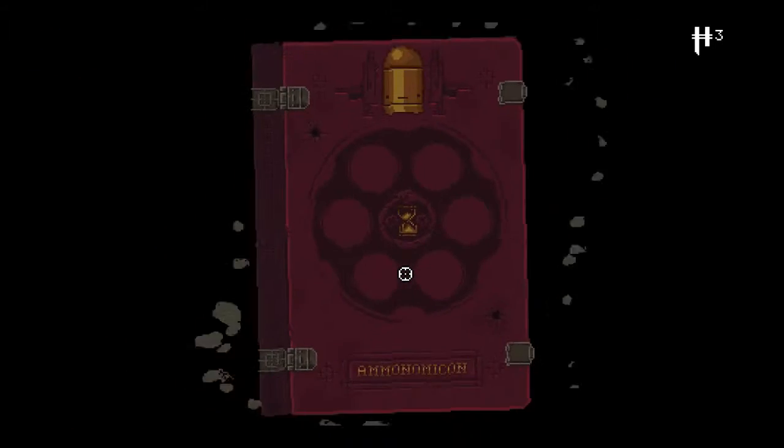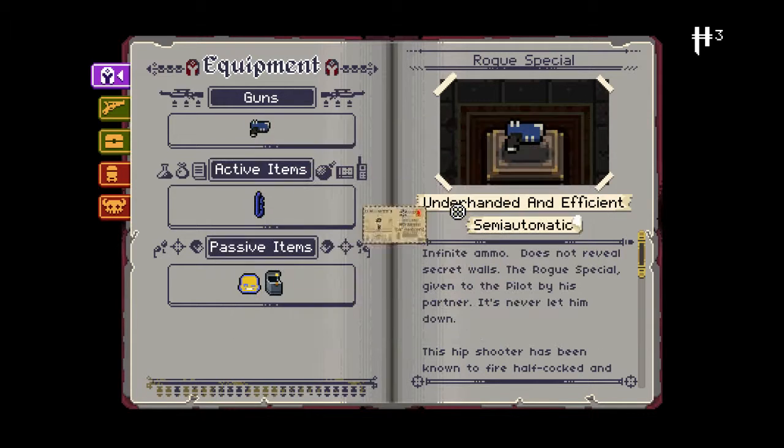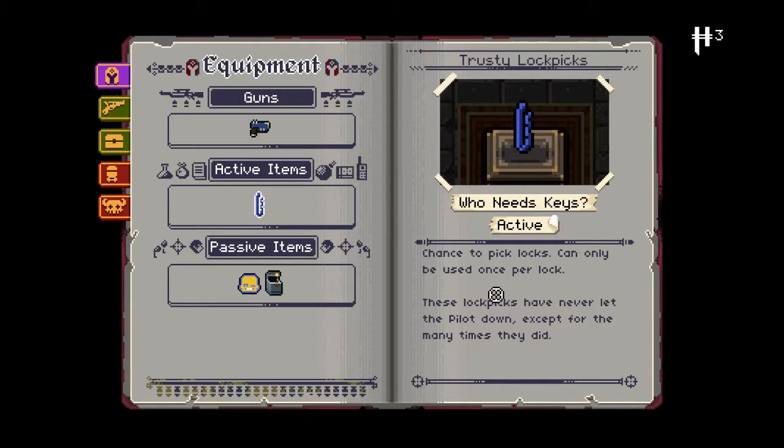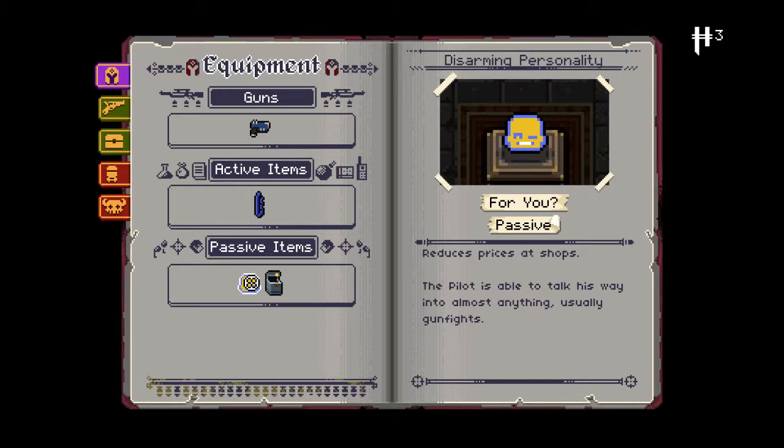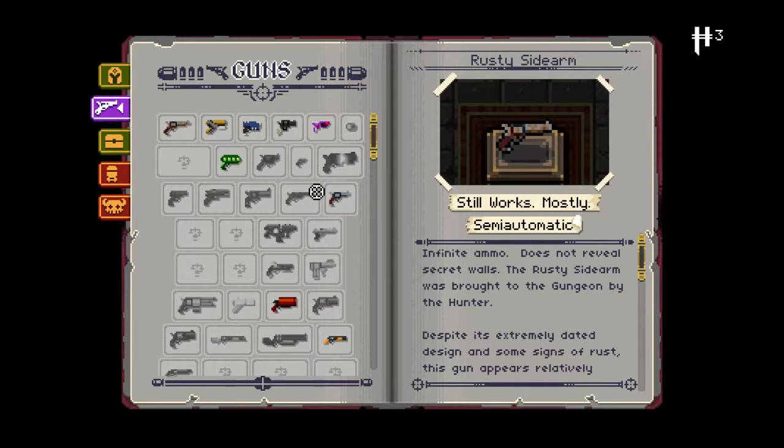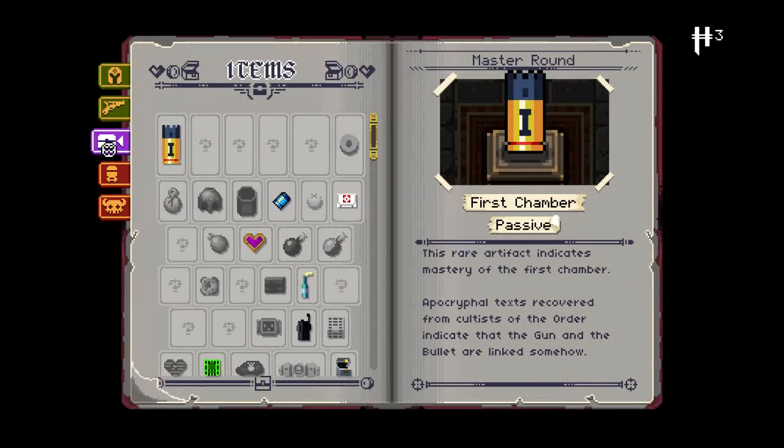So I can go into the Ammonomicon - yes, that's a special weapon that got added. We have the Rogue Special as the pilot: infinite ammo, it doesn't reveal walls. Those are our secret walls. Given to the pilot by his partner, it's never let him down. We also have the trusty lock pick - chance to pick locks, can only be used once per lock. I believe if this fails, it also breaks the lock and then we can't use it. We get extra active item capacity and maximum ammo, and we reduce the price of items at shops. So the Ammonomicon is kind of like an in-game wiki of sorts, which is actually really handy.